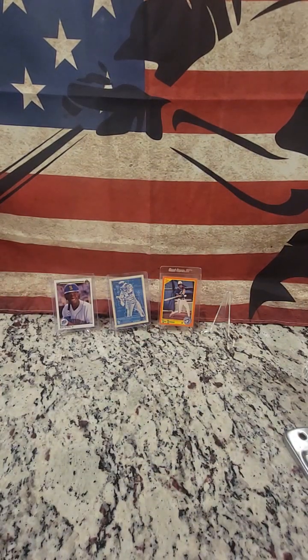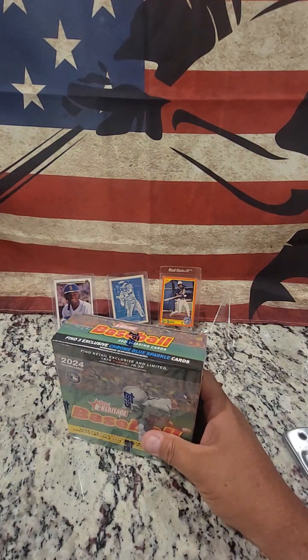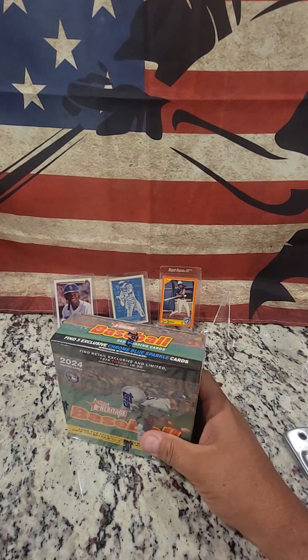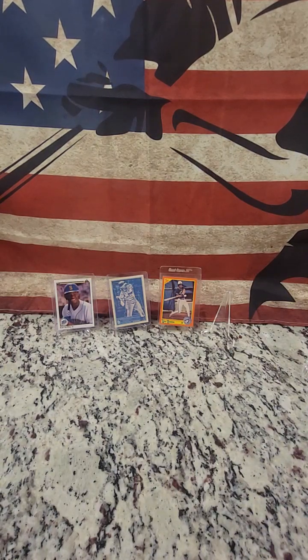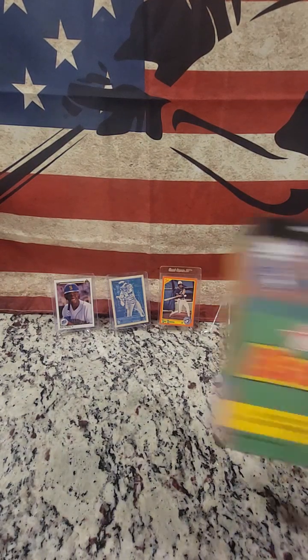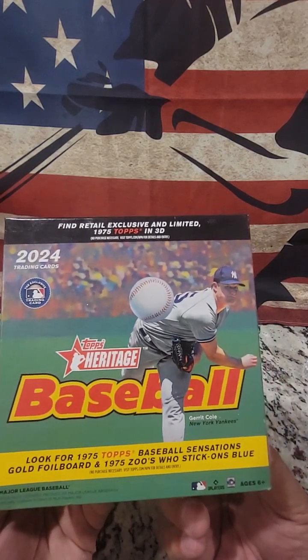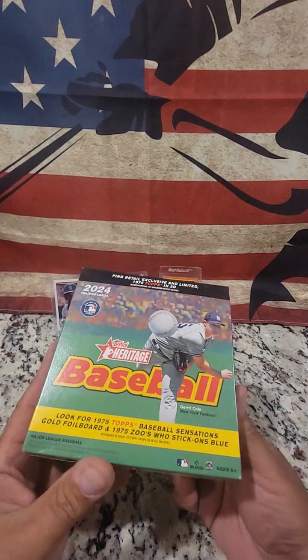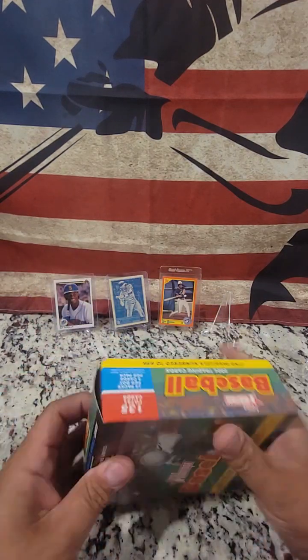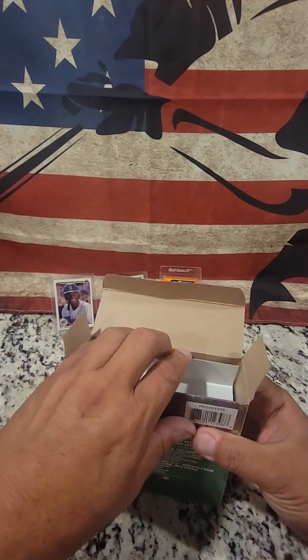Those were some nice cards. We did get a Trout, so that was good. Now I'll get this box going. We have opened up a box of 2024 Heritage before and got nothing really great — we did get Elly De La Cruz, which was kind of nice, but it was just the base, not a parallel or anything. Hopefully this one will give us something good — maybe one of the alternate version cards or a really good low number card.